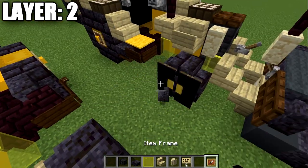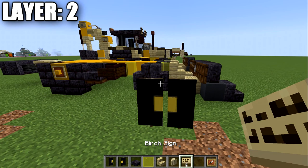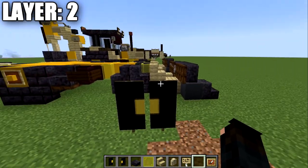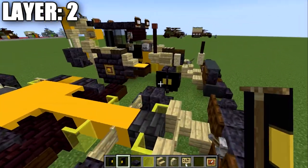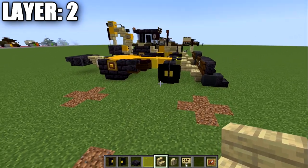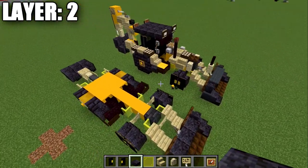One quick thing to mention: for the wheel banners, you're going to have two black banners. For each banner, do one with a vertical yellow line on the right side and a vertical yellow line on the left side. Then for both banners, once you have the yellow in place, do a black line across the top and a black line across the bottom. Place them down on the sides of the stairs so the yellow faces toward each other, creating a nice detailed rim look. That wraps up layer two — here is a top-down view.